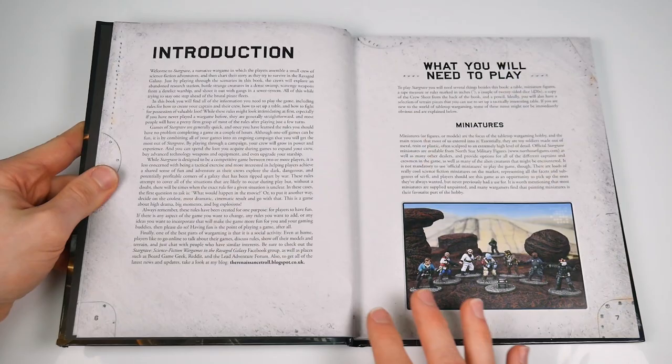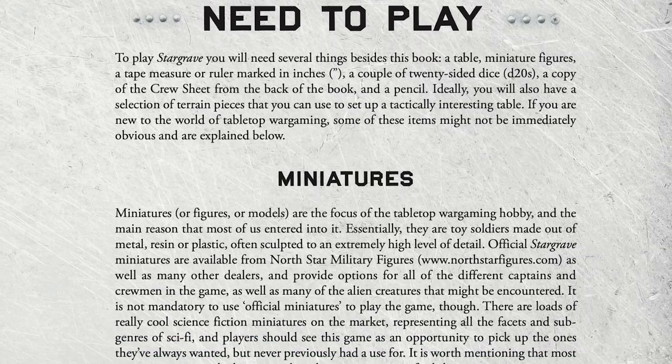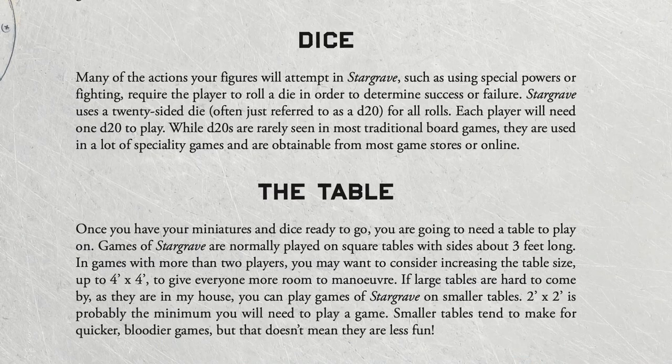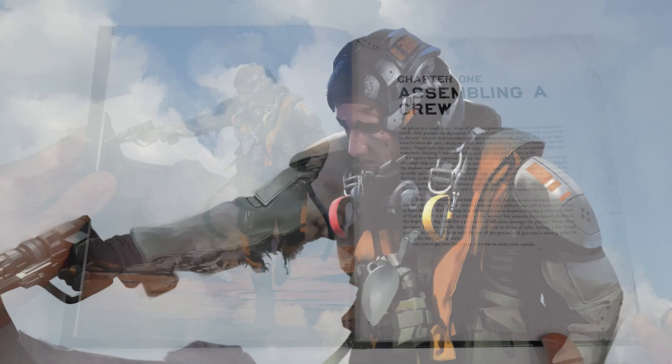After starting out with a really vague 'the last war tore apart the galaxy and left it ripe for roaming mercenaries' type intro — which is just begging for you to make your own narrative stamp on top of things — we get going with the basics of what you'll need to play. There are no shocks here: you need minis, dice (d20s in this case), a table, some terrain, a crew sheet, and templates. With that out of the way, we get on to the good stuff. Chapter one is all about assembling a crew.